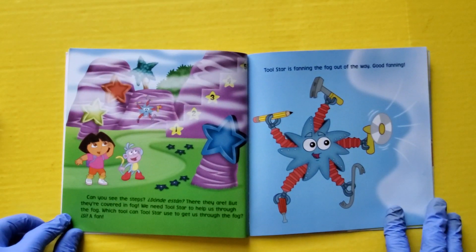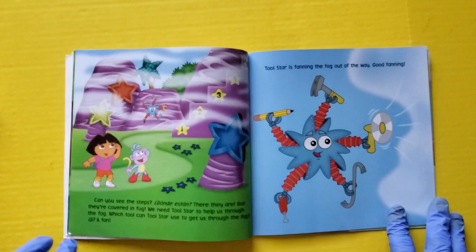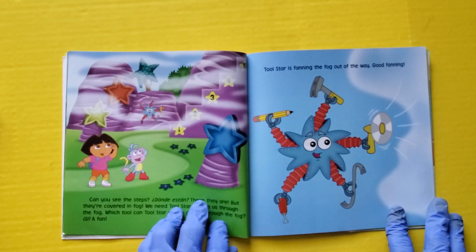Can you see the steps? Donde estan? There they are. But they're covered in fog. We need Two Star to help us through the fog. Which tool can Two Star use to help us get through the fog? A fan! Two Star is fanning the fog out of the way. Good fanning.